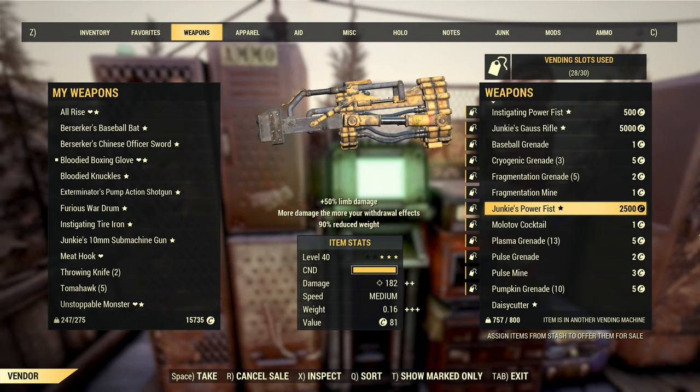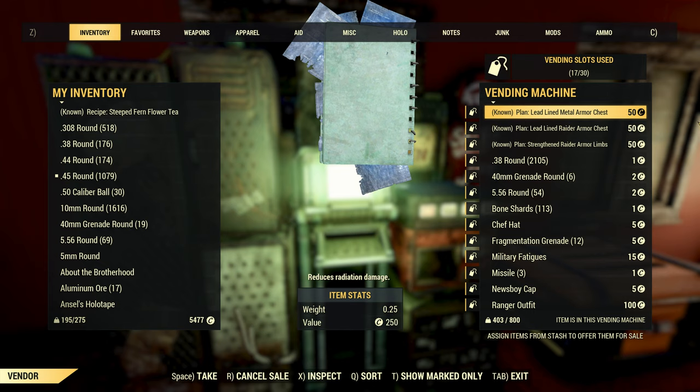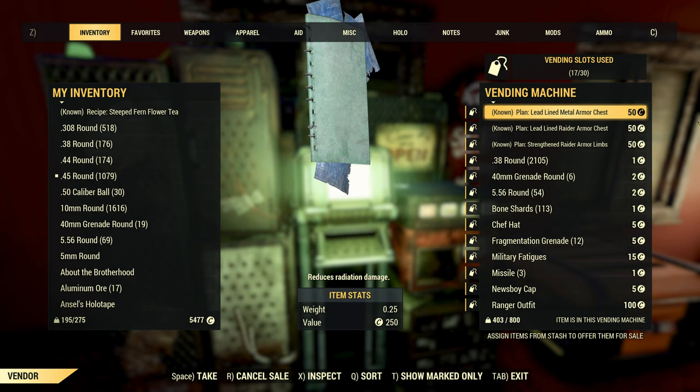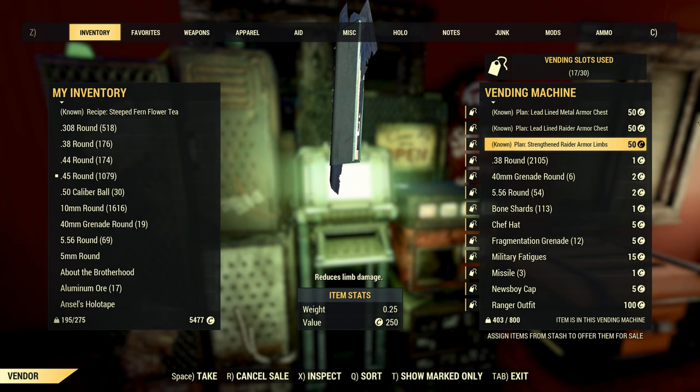Keep in mind that you can change your prices whenever you feel like it. If you've got no space in your stash and need to get rid of some heavy items quickly, consider cranking down the price to be a good deal for anyone who stops by — they get a bargain and you get more space. On the flip side, if you have more stash space than you know what to do with but are low on caps, maybe try raising prices. Things won't be flying off the shelf as fast, but the items that do go will make you more money.